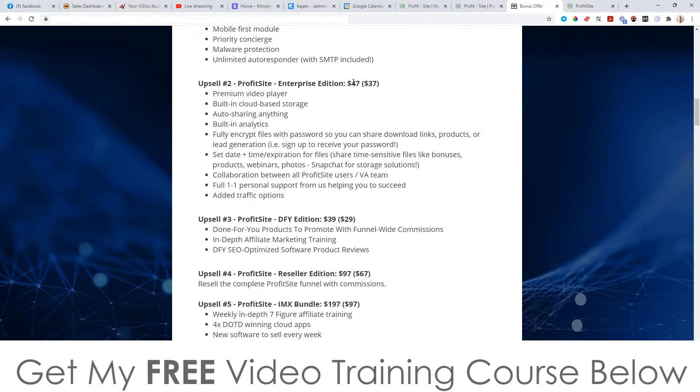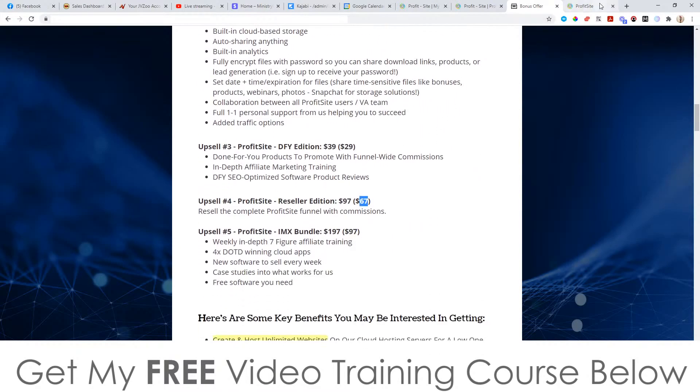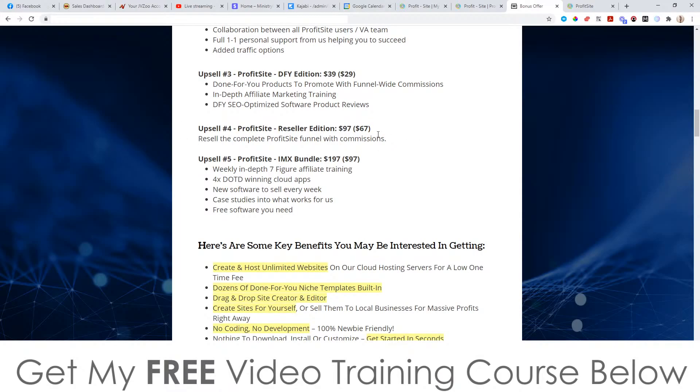Upsell number two is the Enterprise Edition at $47 with a downsell at $37. You get a premium video player, built-in cloud storage, auto-sharing, built-in analytics, and fully encrypted files with passwords. Upsell number three is the done-for-you edition at $39 with a downsell at $29 — you get done-for-you products to promote with funnel-wide commissions, in-depth affiliate marketing training, and done-for-you SEO-optimized software product reviews. Upsell four is the reseller edition at $97 with a downsell at $67, meaning you keep 100% of all price points. It's basically like you own ProfitSite without needing to develop the software or create sales materials — all for $67.